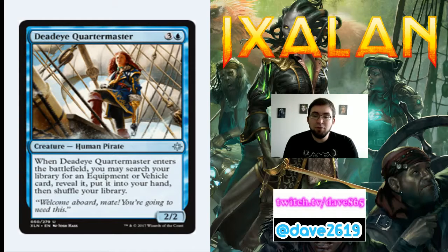Deadeye Quartermaster is 3 generic and a blue for an uncommon 2/2 human pirate. When it enters the battlefield, you may search your library for an equipment or vehicle card and put it into your hand. If you have a really good equipment or vehicle, play this — it tutors for that and gives you a blocker to play the next turn. 4 mana for a 2/2 is too much otherwise. Don't fall into the trap if you don't have a bomb to fetch.